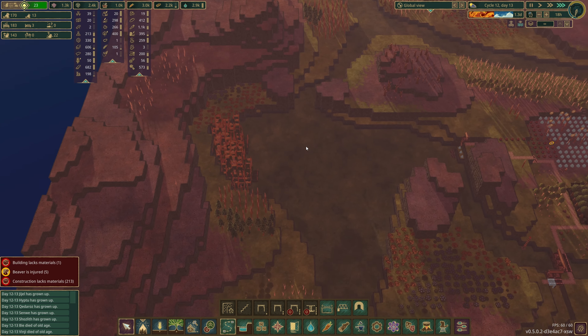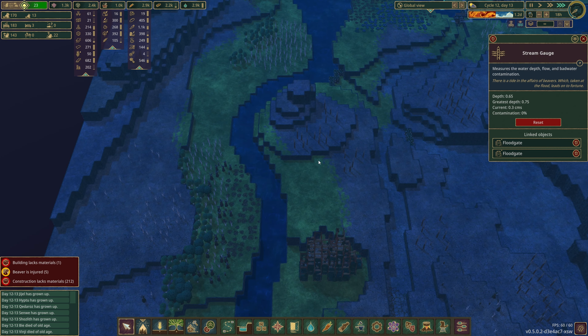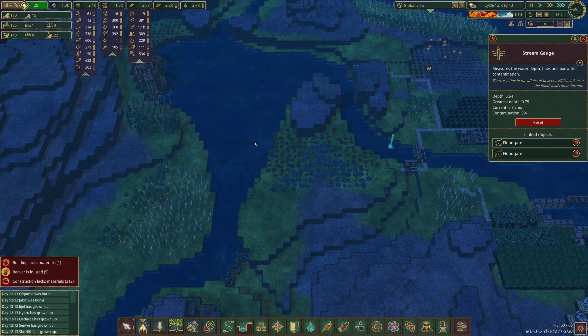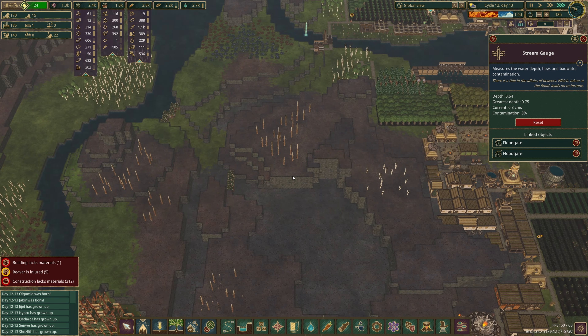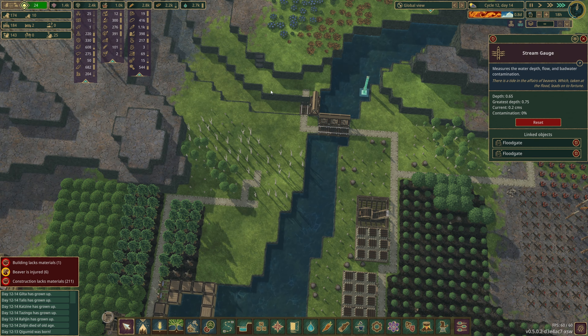My long-term ambition and we might start working towards it soon - dams down here and dams probably along here - and have some sort of automation so that when the bad tide comes it just ferries it straight down here through here. Equally, maybe thinking about diverting water in different directions as we need it. I would like to start to hydrate some more of these areas so we've got land to farm.